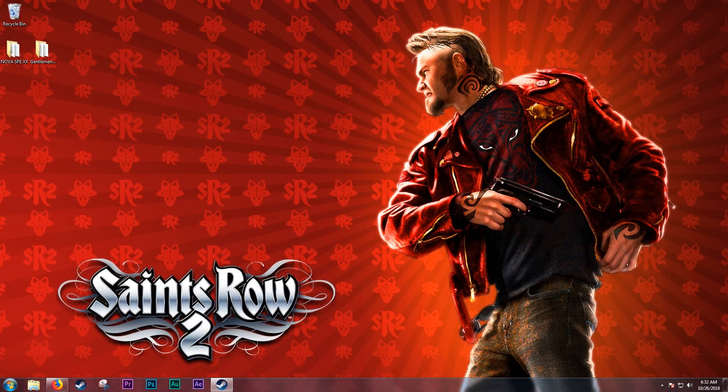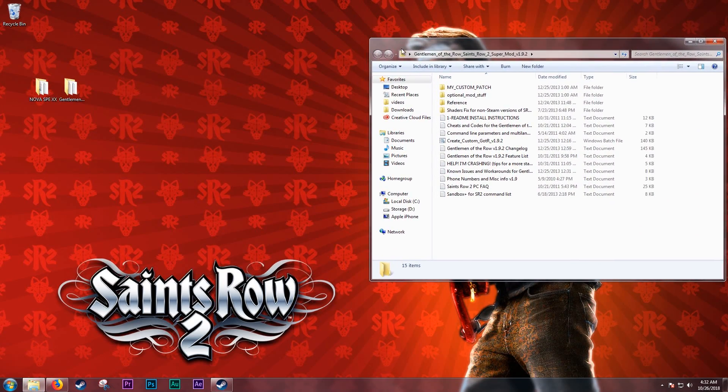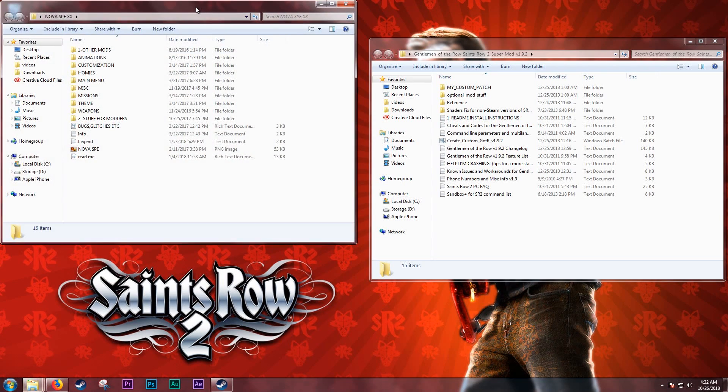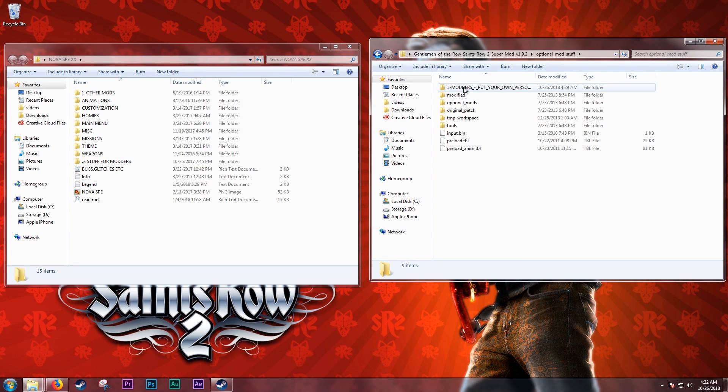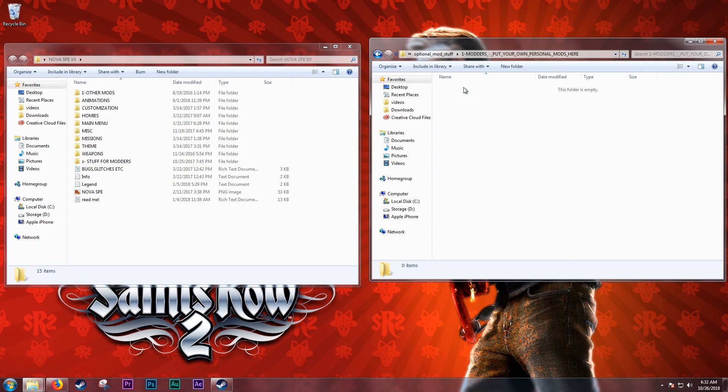Once you have both mods downloaded, extract them to your desktop and open both folders next to each other. Next, go in the Gentleman of the Row folder and open the Optional Mod Stuff folder. Now open the folder called Modders Put Your Own Personal Mods Here. This is going to be the destination where we place all the Nova SPE files we want.